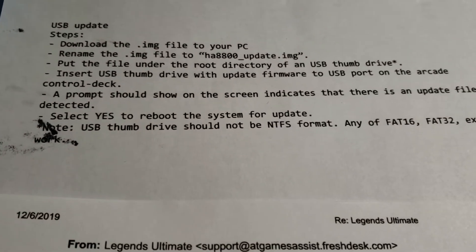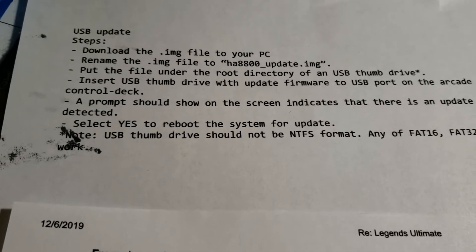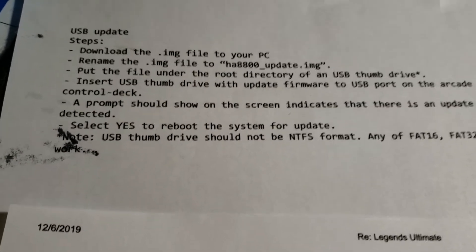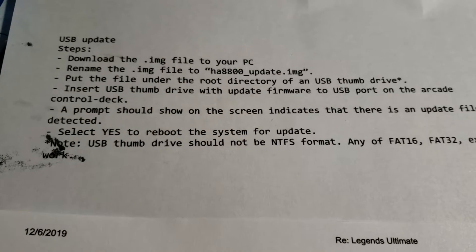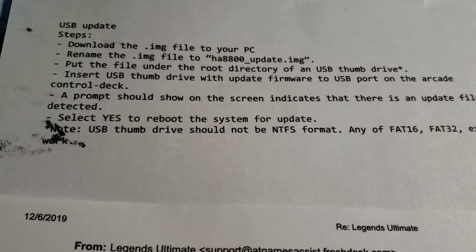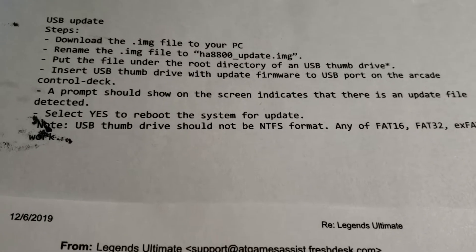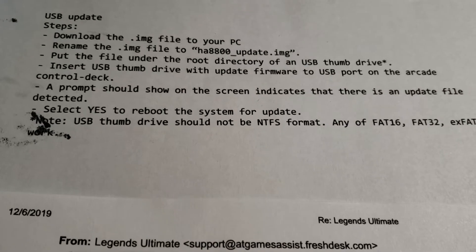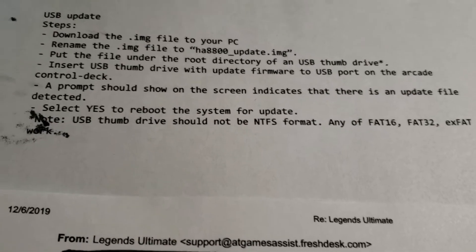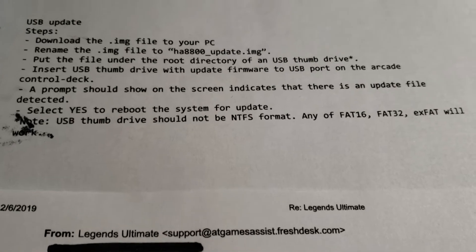The only problem I had is after that it restarted, but the pop-up menu came up again almost as if it wanted to put in the update one more time. So I tried to click out of it. The only thing I could actually move was the trackball with an arrow key, and it wouldn't click anything. None of the buttons worked. So what I did was just powered it off, pulled the chip out, and naturally restarted the cabinet again by pushing the power button.